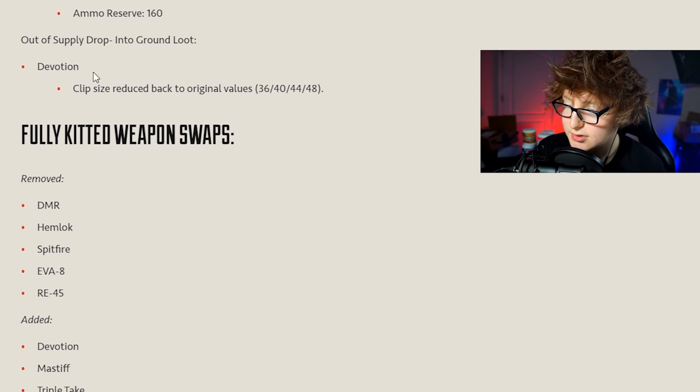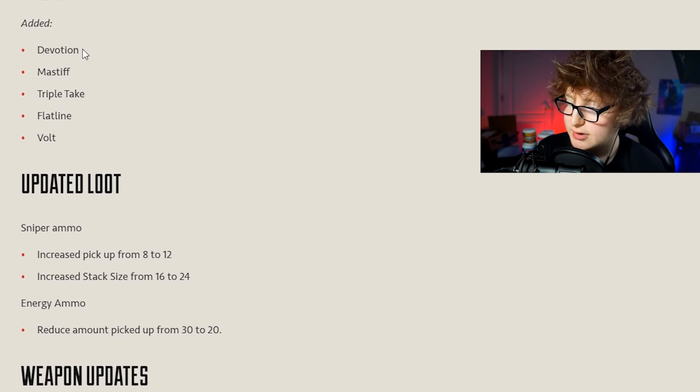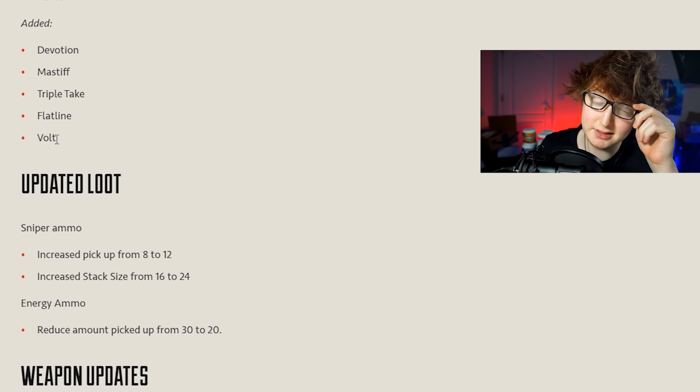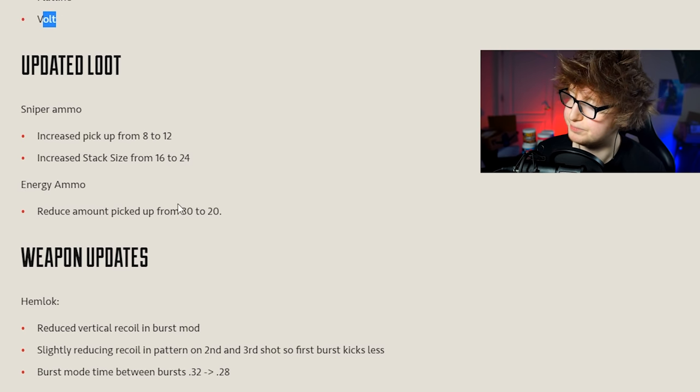The Devotion's clip size is back to original values - when they put it on the ground they just reduced the clip size a bit. Devotion is going to be insane - Devotion behind Rampart's shield with amped bullets is going to be the meta, I'll tell you that right now. New gold weapons include: the Devotion, Triple Take, Flatline, and my personal favorite - the Volt is getting a gold version. I'm so excited to use the Volt.